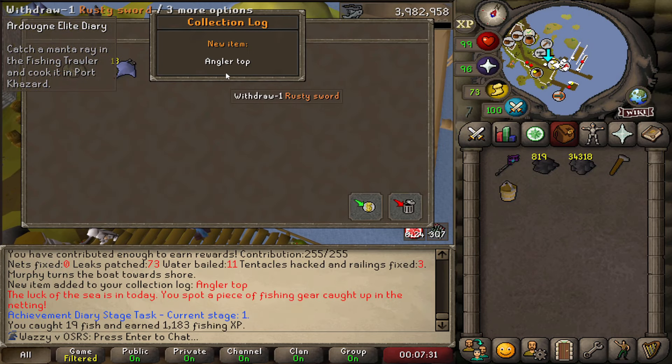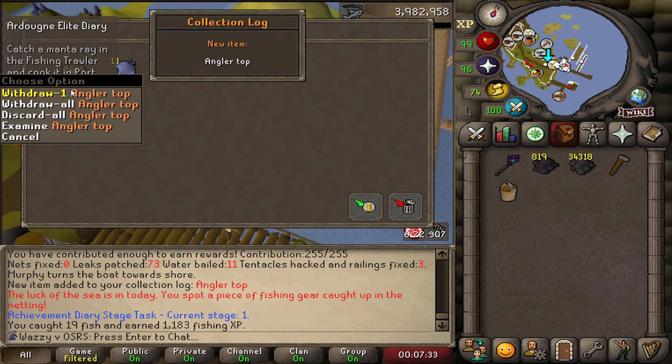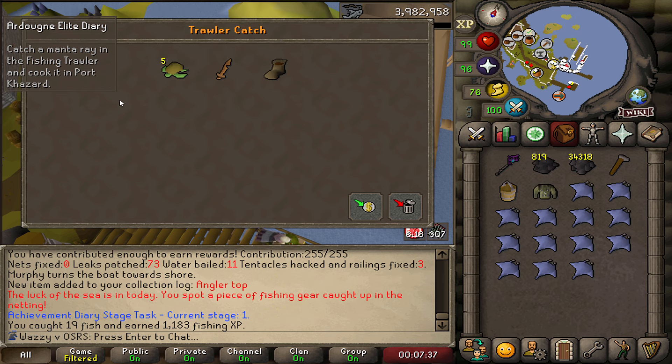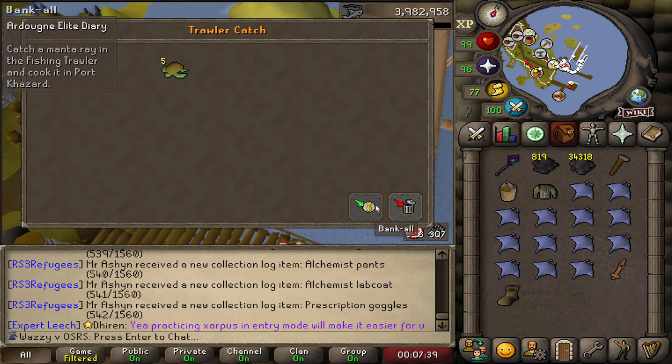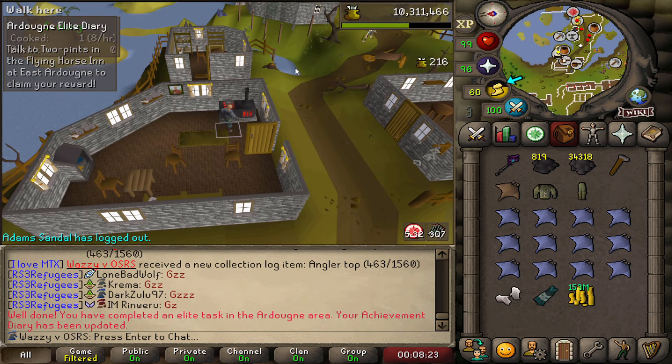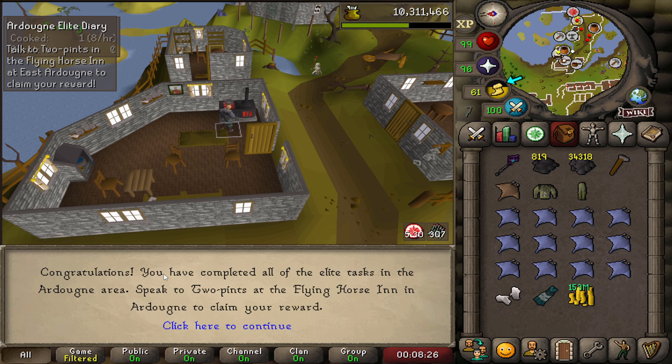Manta ray, please. I've got an angler top — that's better than a manta ray. Cool, cool, cool. We've also got a lot of manta rays. So if we burn one of these, then I just suck, apparently. And there we go, guys.